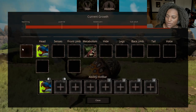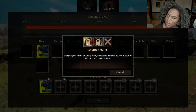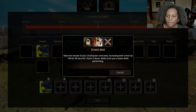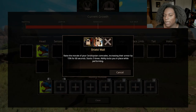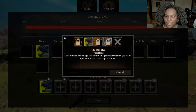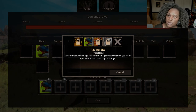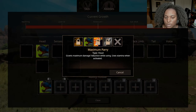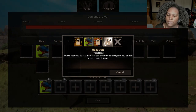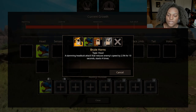Let's go through the abilities right quick. We have an extra sense slot. Sharpen your horns — sharpen your horns on the ground, increasing damage by 10% for 120 seconds; stacks three times, so group members can also sharpen horns and stack the buff. Shield wall — raise the morale of your ceratopsian comrades, increasing their armor by 15% for 60 seconds; stacks three times, but locks you in place while performing. For head slots, Raging Bite causes medium damage and increases damage by 1% every hit, stacking up to five times. Maximum Parry grants maximum damage reduction while using but uses stamina. Headbutt is a quick headbutt attack that increases self-armor by 1% every hit, stacking five times. Brute Horns is a slamming headbutt attack that reduces enemy speed by 2.5% for 10 seconds, stacking four times.